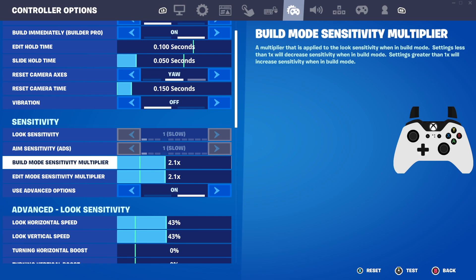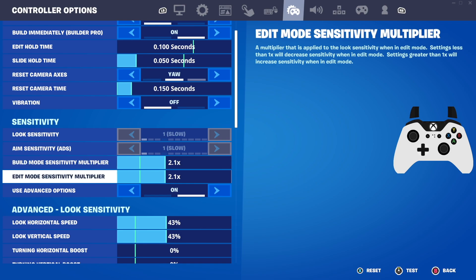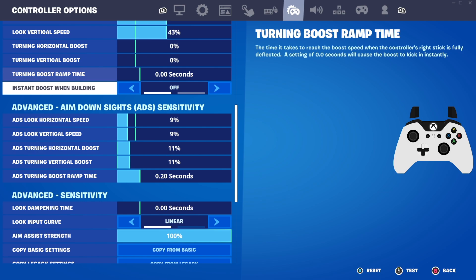Moving into the fast settings: I have a 2.1x for build mode sensitivity, edit mode sensitivity also on 2.1, and horizontal and vertical speed at 43 percent. This sensitivity is on the faster side — it feels a lot quicker than the smooth settings. It comes with a higher building and editing sensitivity and a higher horizontal and vertical speed, being 43 as opposed to 39 on the smooth settings.